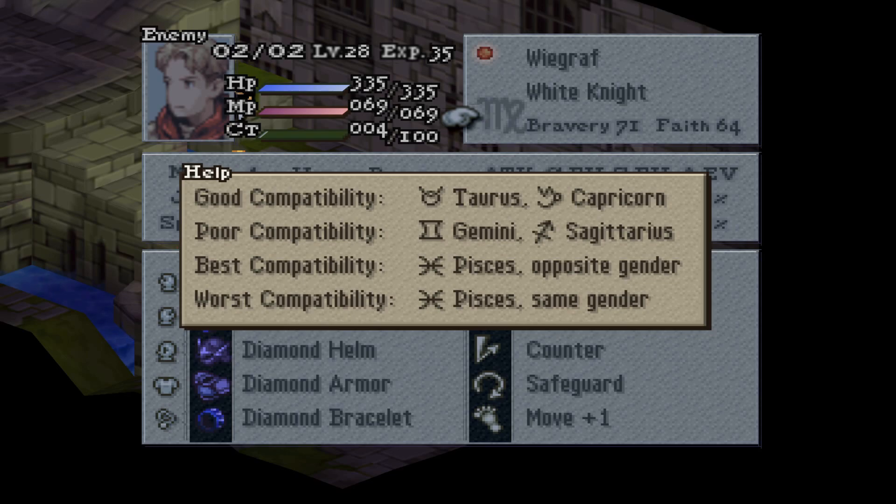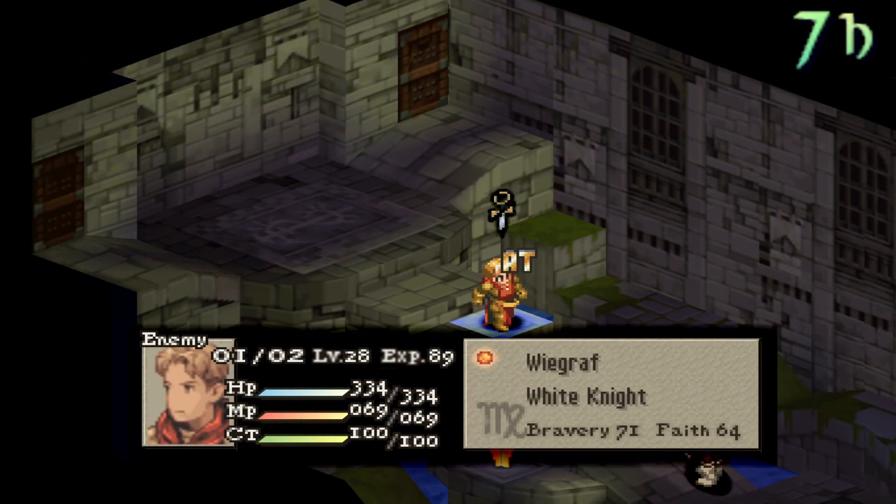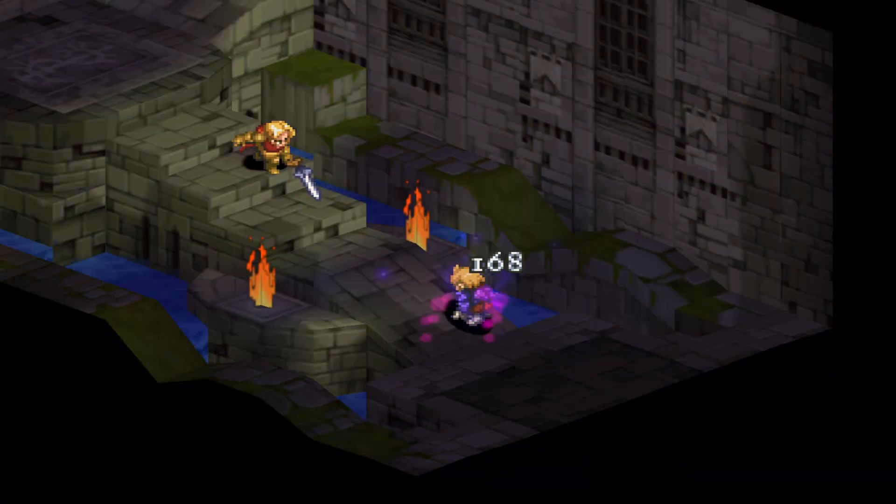If you are a Sagittarius or Gemini, you will deal 25% less damage. If a male Pisces, you will deal 50% less damage, and if a female Pisces, you will deal 50% more damage. Just note that it's a double-edged sword, so he can also deal more damage to you as well.